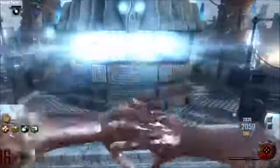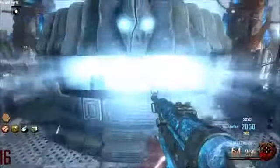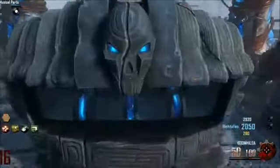Hey guys, Tay here and welcome to a Call of Duty Black Ops 2 video. Focusing on Zombies today mainly, and I'm going to be showing you what the Mauser Pistol that you start off with in the new Zombies Origins map turns into when you Pack-a-Punch it for 5,000 points. You get this weapon called the Boomhilder.